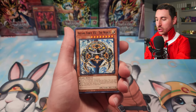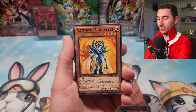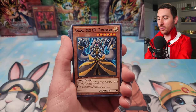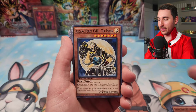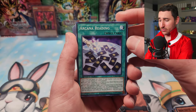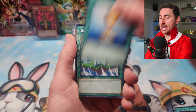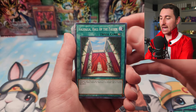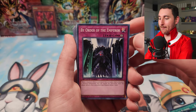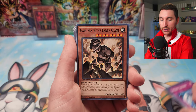We got Sartorius up on deck with Arcana Force 21 - The World, Arcana Force Zero - The Fool, The Magician, The Empress, The Emperor. He's such a cheater in the anime — he always makes his cards land on the right side. Got Temperance, The Moon, The Light Ruler, Arcana Reading — I think this is a debut for this card, I don't think I've ever seen this one. We got Light Barrier, Cup of Ace, Fountain in the Sky, Valhalla - Hall of the Fallen, Arcana Call, Reversal of Fate, Divine Wrath — that comes secret — By Order of the Emperor, Inverse Universe. Sartorius deck, pretty good.